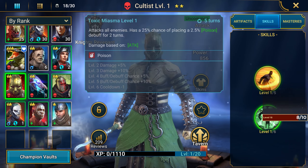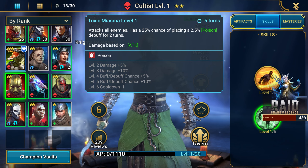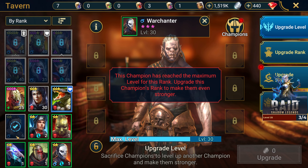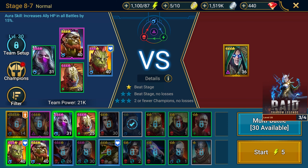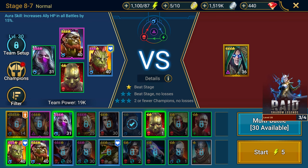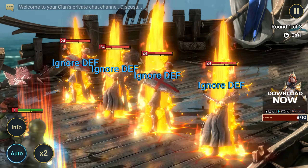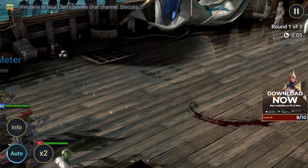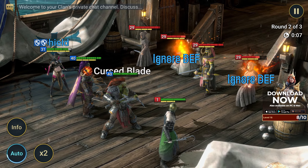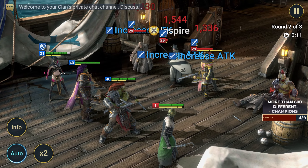Okay, so first things first — let's talk about what Raid Shadow Legends is. It's a mobile RPG game with stunning graphics, an engaging storyline, and a vast collection of heroes to collect and upgrade. But it's also available on PC, which means you can play it on a larger screen with improved graphics and controls. Best of all, it is still free to download and play. Now let's get into the steps on how you can download and play Raid Shadow Legends on your PC.